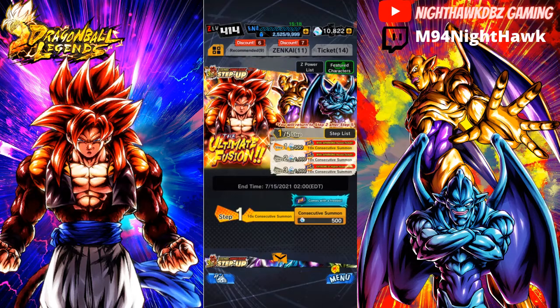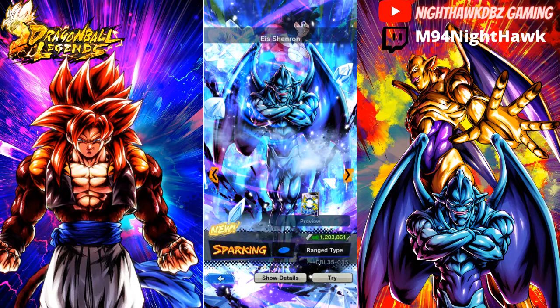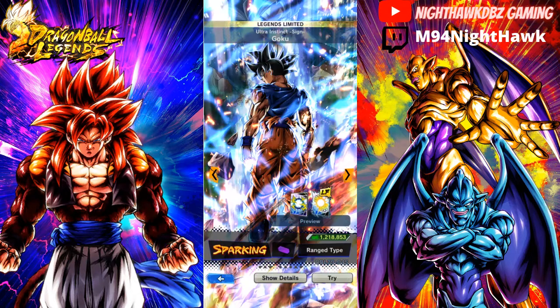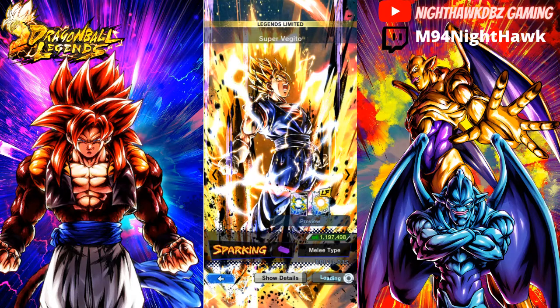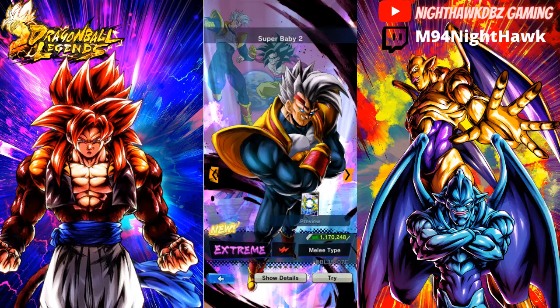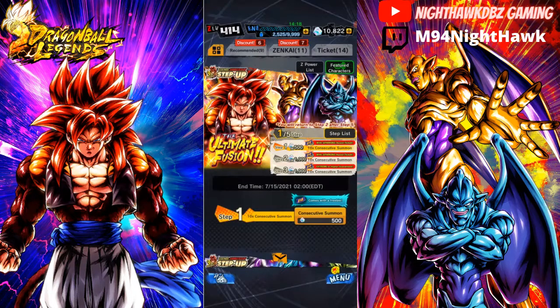Today we're going to be summoning on the GT banner, which has the big daddy LF Super Saiyan 4 Gogeta — the main prize of the banner that I would personally love to get. He is the defense type, he's green, he's an LF — pretty badass. We're not going to be taking a look at the core units today, we're just doing the summons. We also have Ice Shenron, Blue range type — pretty good. Nova Shenron looking badass as always, Ultra Instinct Goku, Super Saiyan 3 LF Goku, Super Vegito, Super Saiyan 2 Gohan, and the new EX Super 17 and EX Super Baby 2. A lot of LFs on this banner, making it more difficult to summon.